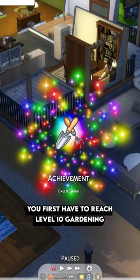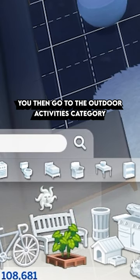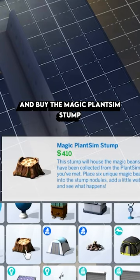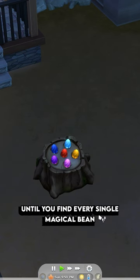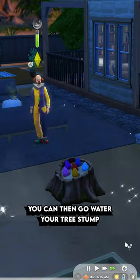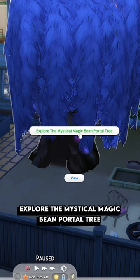For the traditional way to become a Plant Sim, you first have to reach level 10 gardening. You can then go to the outdoor activities category in Build Buy and buy the magic Plant Sim stump. You should then buy some rare plant seed packets and keep opening them until you've found every single magical bean. You can then go water your tree stump, click on the tree, and select 'Explore the Mystical Magic Bean Portal Tree.'